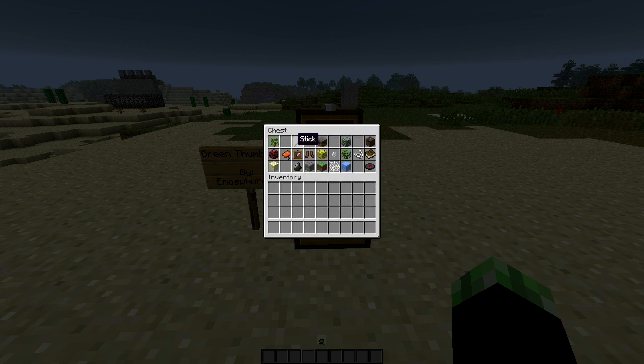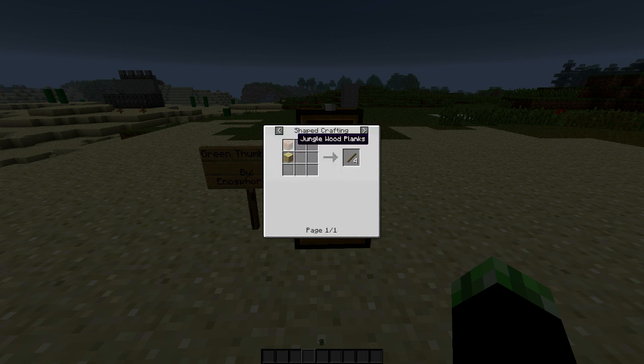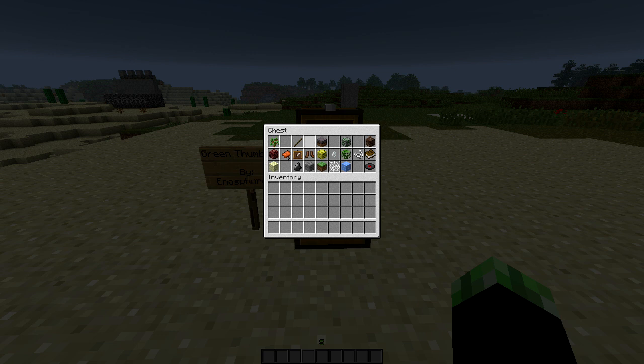Also, guys, you have sticks. Maybe you're down in the ground, you're mining, and you don't have a log or something like that. But you do have saplings. You can throw your saplings in and it'll give you six sticks out. I really do like that. It's not something you're going to be using all the time, but when you're in a clutch situation and you need some sticks, that'll definitely help out. Or maybe even you need some torches or something.